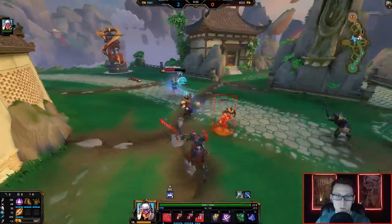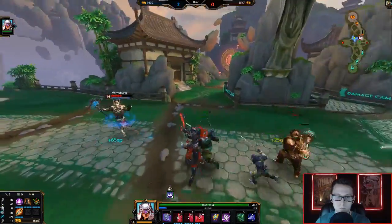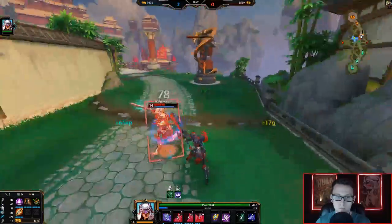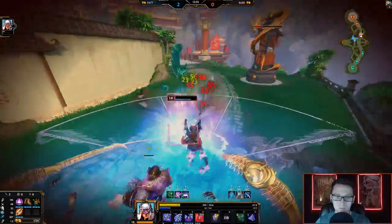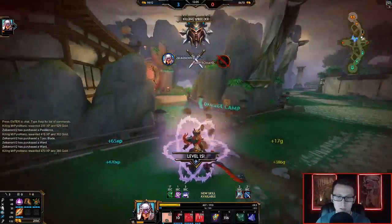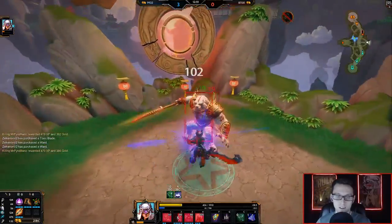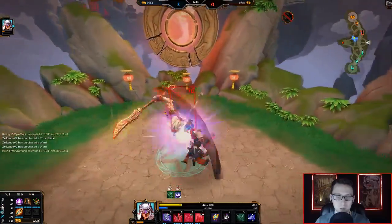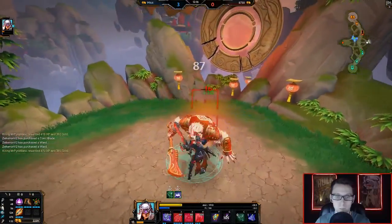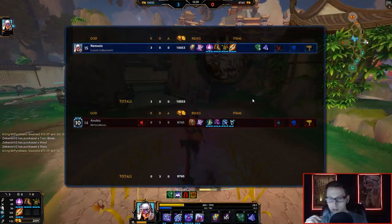That reflection just heals me up — only thing is I have no more mana. Nice, get pranked! Being in his face — he put himself in a really bad position. He figured Nemesis has no mana so she can't kill me, but I still had Thorns up and just kept auto-attacking his face off.